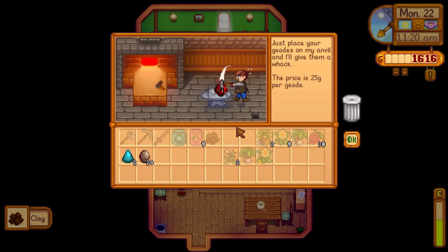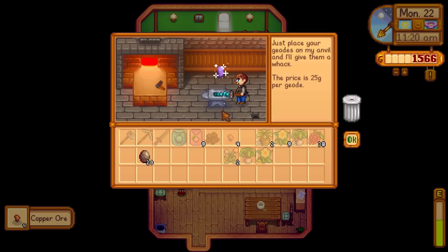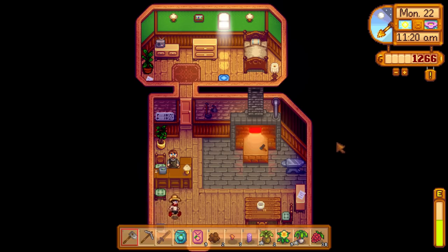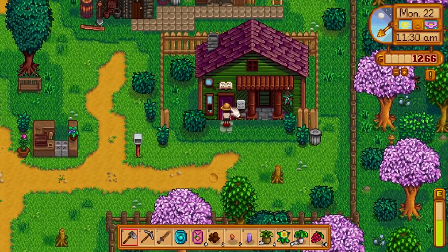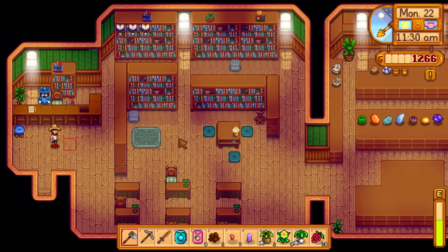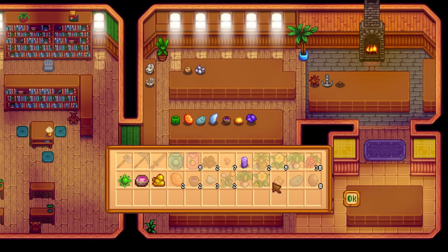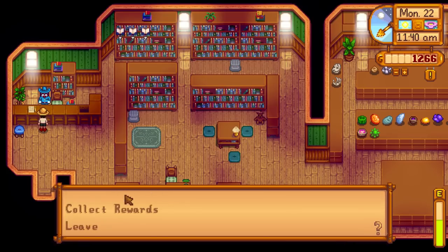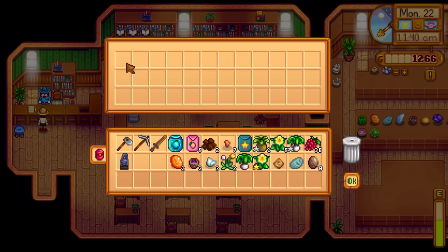The ancient seed can be used in spring, summer and fall - just not winter, unless you've got a greenhouse where it grows all year round. When we get the ancient fruit, I'm going to place it into a seed maker to get more seeds, keep duplicating the process and eventually make a big supply to turn into wine. We've got two magma geodes giving clay and copper ore - that was rubbish. Let's do the frozen ones too. We've got 20 normal geodes to process. We also got some star fruit seeds as a reward - lovely, these are going to be great in summer.